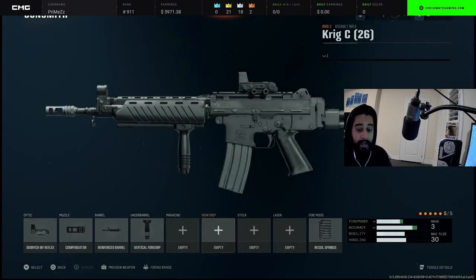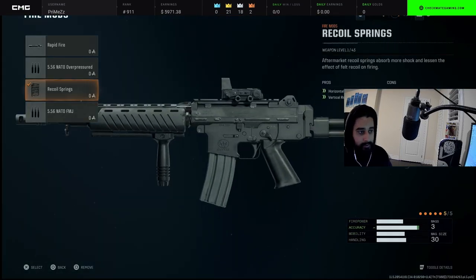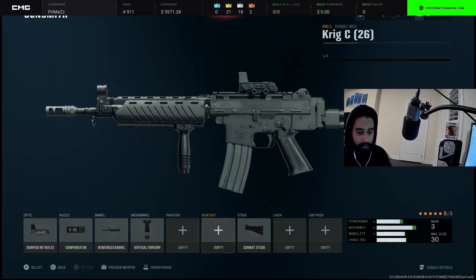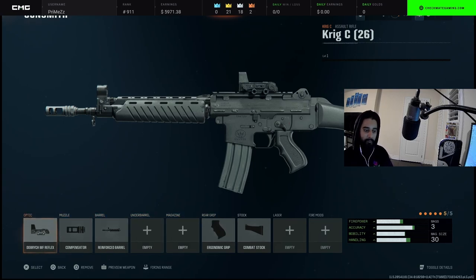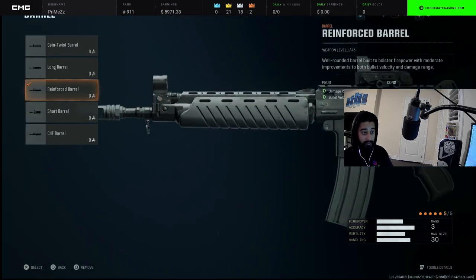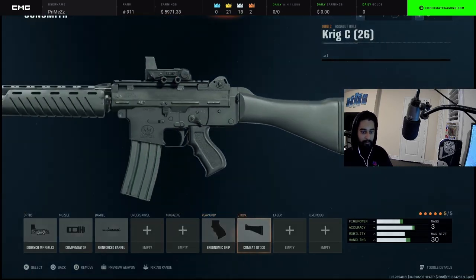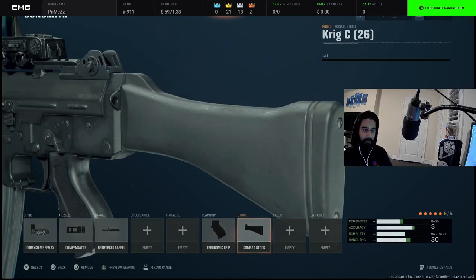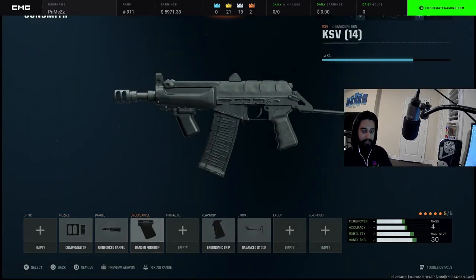Next we got the Krig C — this just dropped and this gun is OP. I'm going to set it up like my AMOS 85. I don't like the vertical grip, it makes your gun real slow, so I'll put combat stock on it. You can choose your reticle. Compensator, reinforced barrel — you're noticing the trend, they're almost all the exact same attachments — ergonomic grip and combat stock because it's an AR.